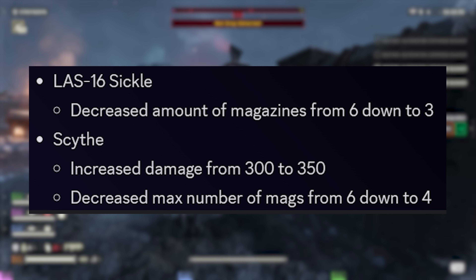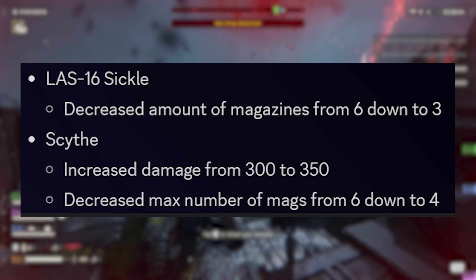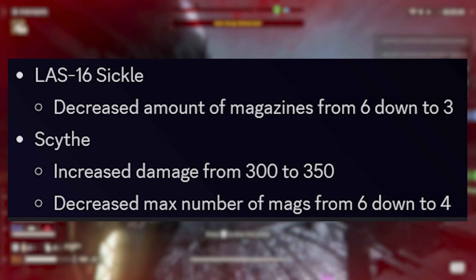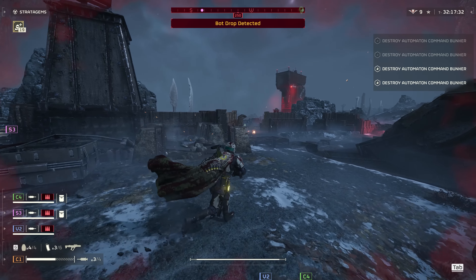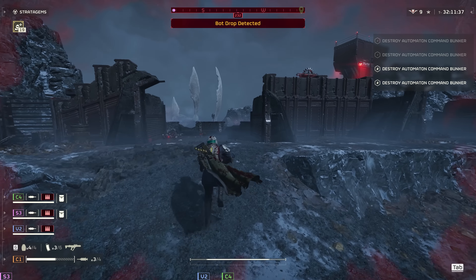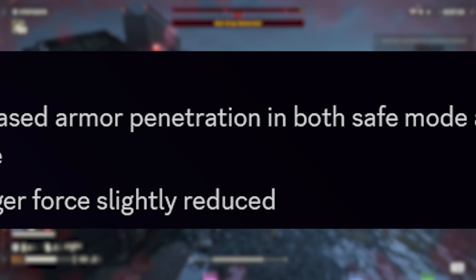Laser weapons are next. The Sickle has had its available heat sinks reduced from six down to three. The Scythe has picked up 50 damage — from 300 up to 350 — along with reduced heat sinks from six down to four. The overall theme for this patch seems to be less ammo, less mags, and more precision with shots. Also: the Railgun is here with a buff — increased armor penetration in both safe and unsafe mode, though no percentages are listed.